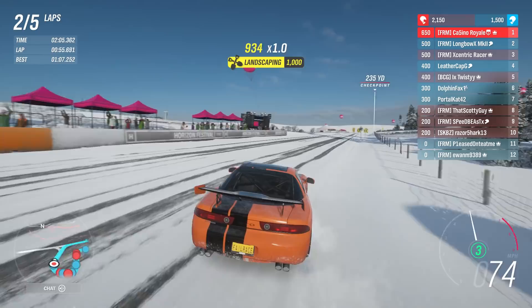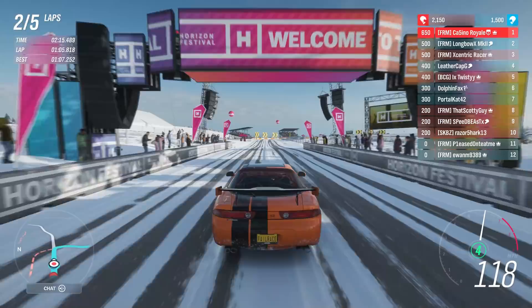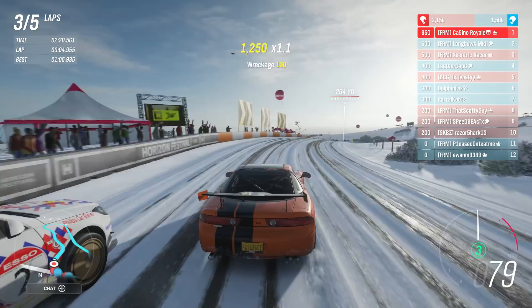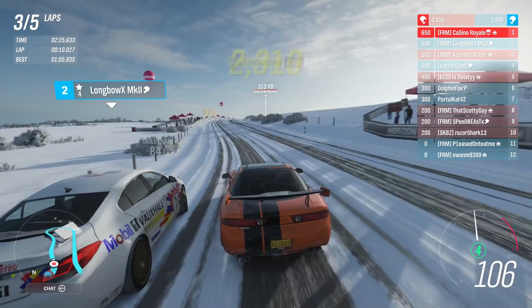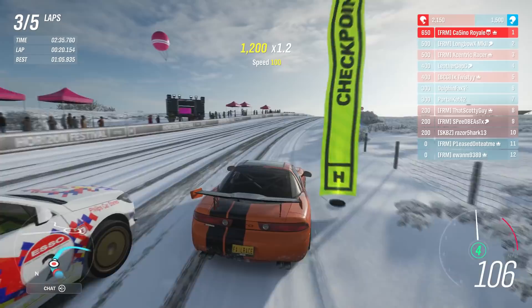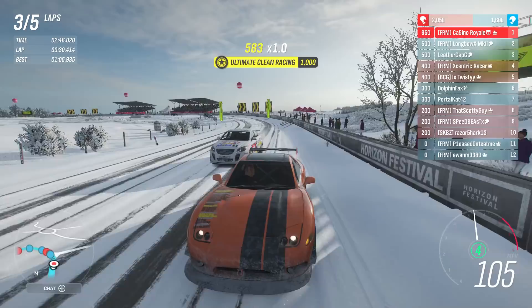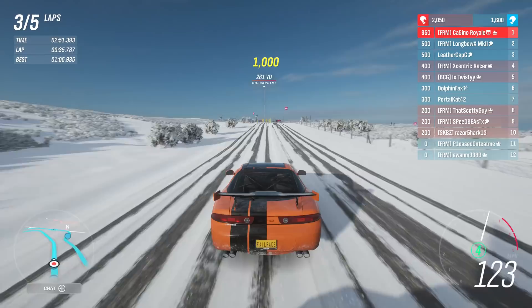We might have to start defending soon. I think the Insignia is a smidge faster than me. However, a smidge faster is not always the easiest to get past. If I can be defensive around here, the Insignia will possibly have a tough time if it doesn't come breezing past us in a straight line. It is a little faster down the straight, annoyingly. It's going to have to go the long way around the next corner.